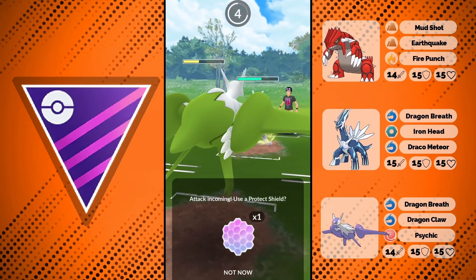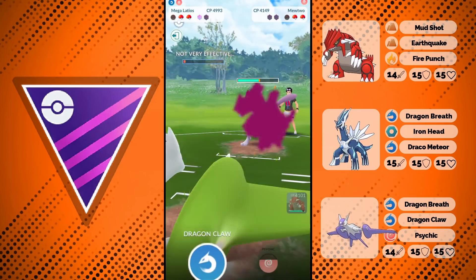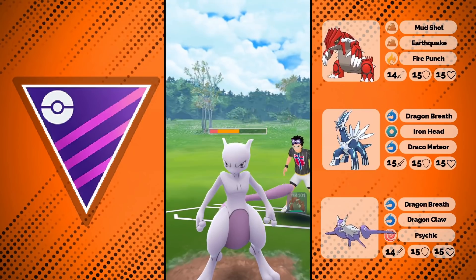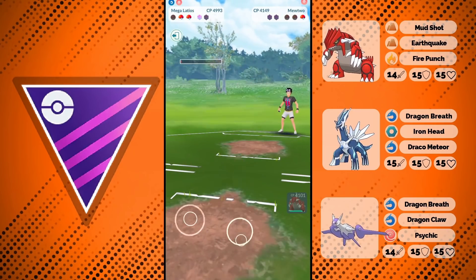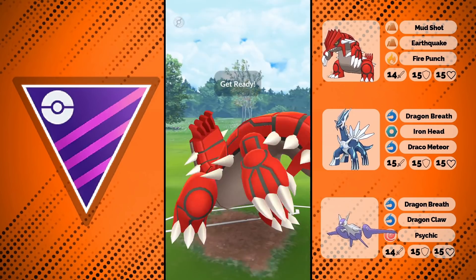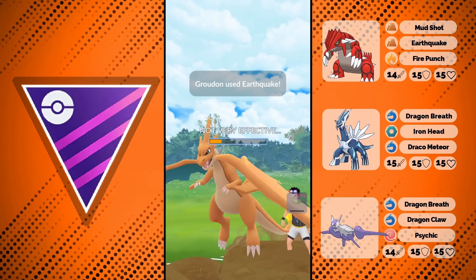That's going to be very interesting to see how it all turns out. We see the Mewtwo coming in with Psystrike — we still survive it and go for Dragon Claw, and we're actually able to farm it down, which is crazy. Then we see the Charizard coming in and we're able to go for Earthquake and win the game.